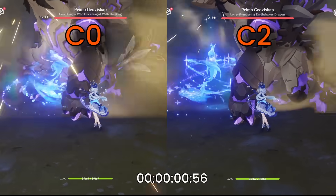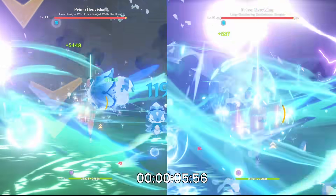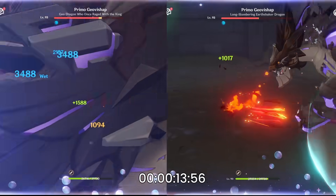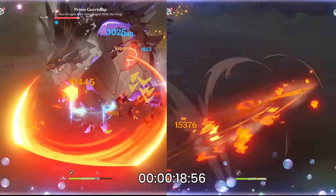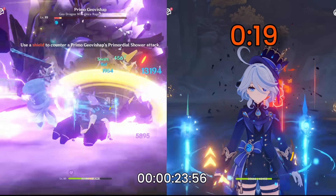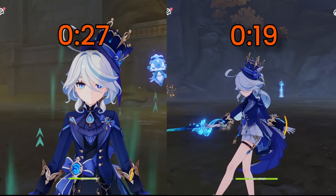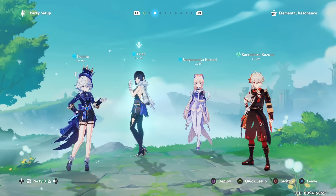Now you're starting to see quite a bigger difference because the fight is getting longer and Furina needs to use up all of her burst duration — so you're making the most out of your fanfare point buff. She's also able to get overflow fanfare points, boosting her E skill even further. The longer the fights, the more beneficial her constellations become, especially in places like the Abyss. Speaking of which, let's have a quick showcase of C2 Furina speeding through the Abyss using a mono hydro team.